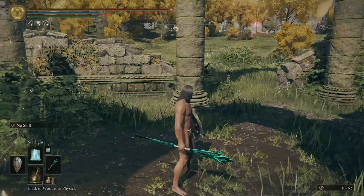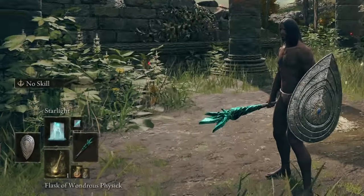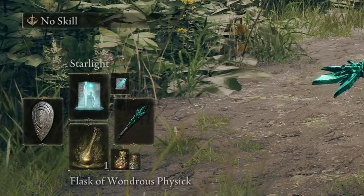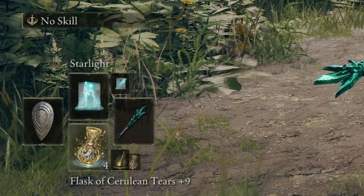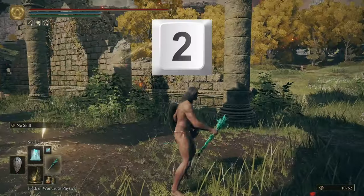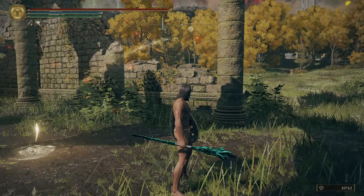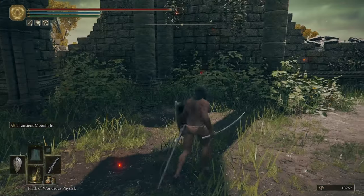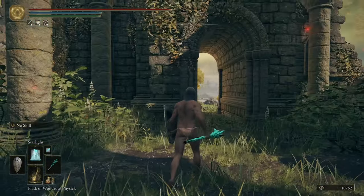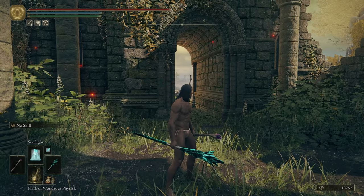Here's what those bindings actually do. If I scroll up, you can see I'm alternating between Glintstone Pebble and Starlight — the two best skills in the game, don't at me. If I hit mouse wheel down, I'm rotating through all my flasks. If I hit the Two button, I rotate through different weapons — I currently have a Moonveil Katana and Azur's Glintstone Staff set up, plus a shield and another staff, so I can switch between melee with a shield or spell casting depending on the situation.